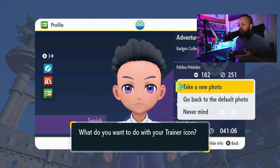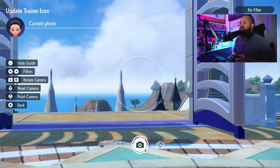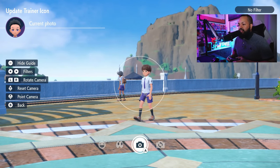So let's go ahead and change our trainer icon. We're going to take a new photo. You can throw a Pokemon out and take a picture of it if you want your favorite Pokemon as your trainer icon. You can take a picture of anything and anybody.